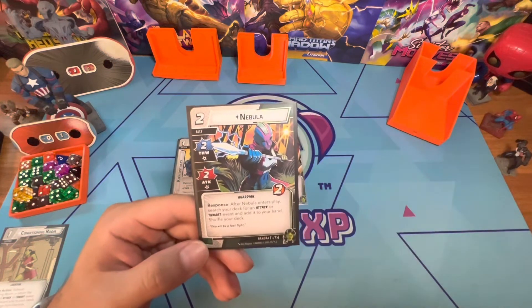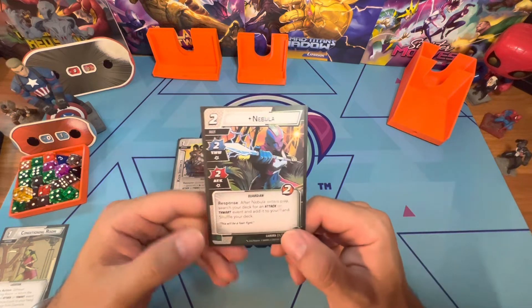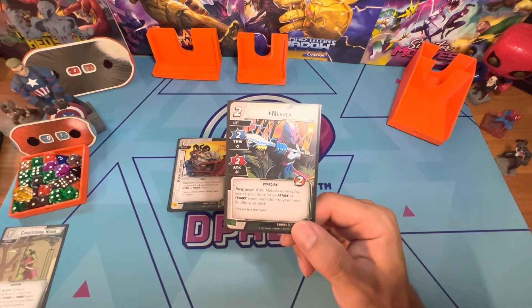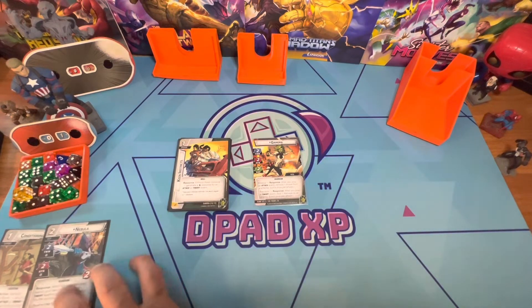We have Nebula, a two-cost ally. After she enters play, search your deck for an attack or thwart event and add it to your hand, then shuffle your deck. Really, really awesome tutoring card — you can look for basically anything you want depending on how the game is going.